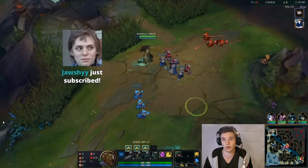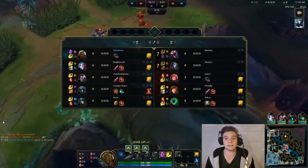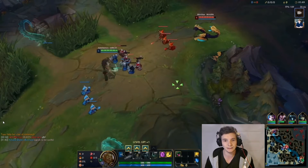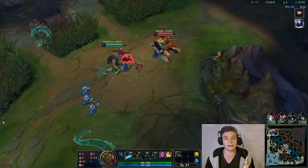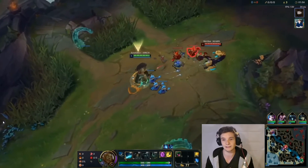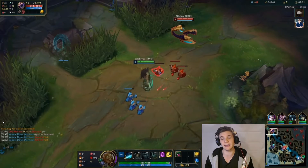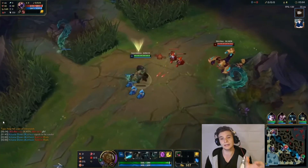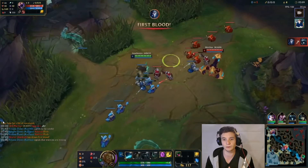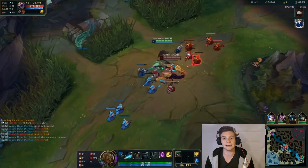This is a replay from LS and Sanchovies in a coaching session. What you see here is the start of the minion wave, and Sanchovies is being instructed by LS to last hit a little bit, but make sure that Skarner doesn't get any attacks off — or as little attacks as possible. The idea is to get the second wave to crash, and then use the cannon wave to get your Cheater Recall. Sanchovies is playing a little safe, waiting for the freeze, and then all of a sudden he gets instructed to push.